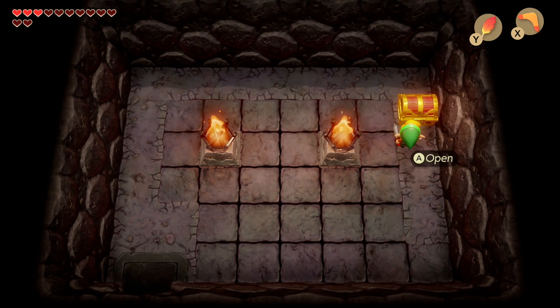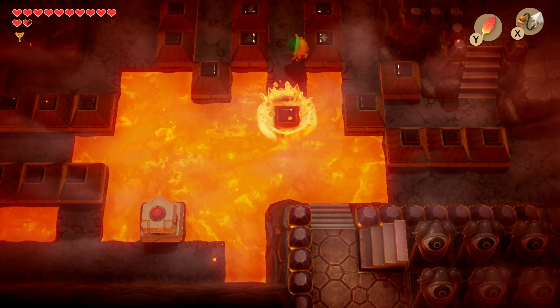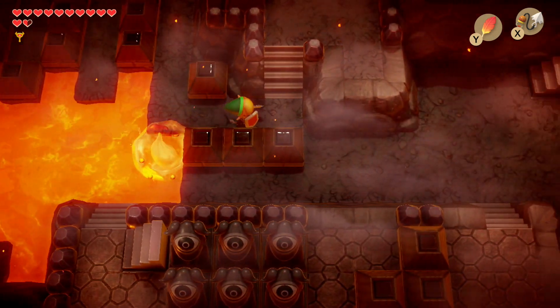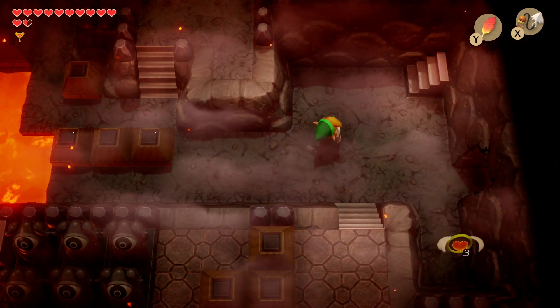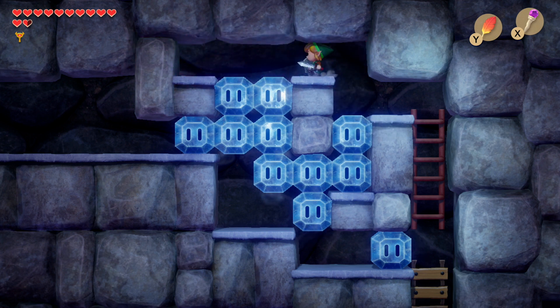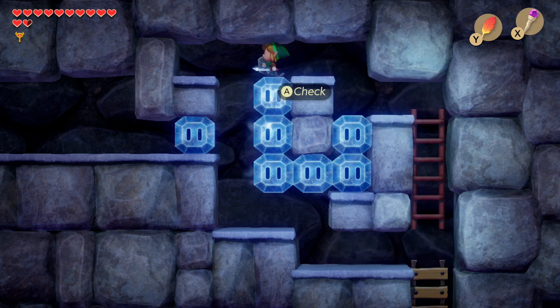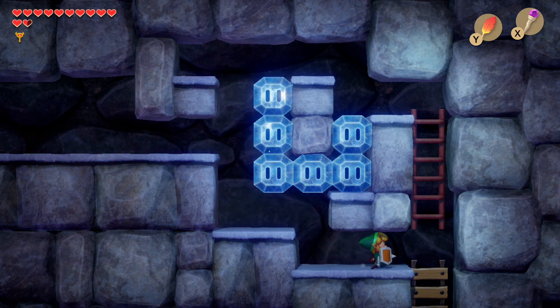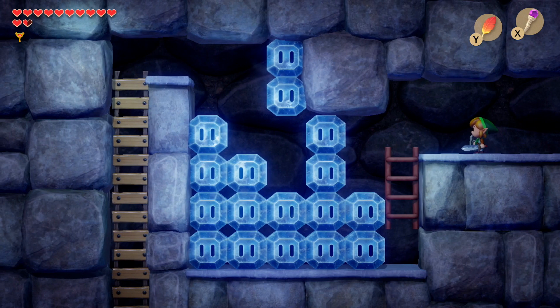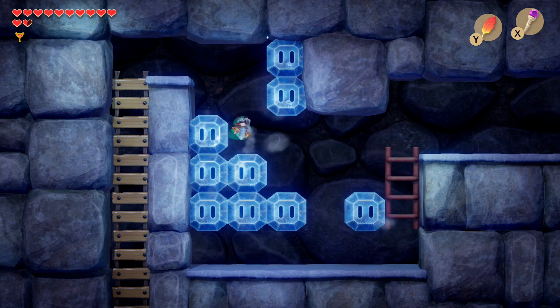Head back to the lava pit and go to the right-hand side — the same area where we had to hit the switch, but there's a staircase just above that part. There's also ice for us to break, so use the Magic Rod. Clear exactly this path by melting the ice cubes so we can drop down. Use the Magic Rod to smash through that ice, climb back up, then drop through the gap. Melt the bottom layer and that layer — that creates a perfect staircase for us to go through.